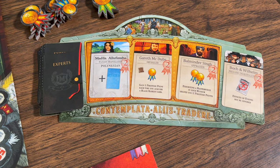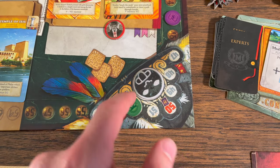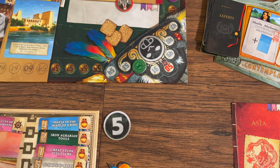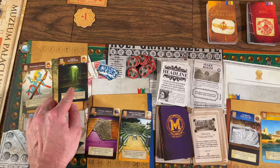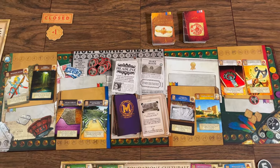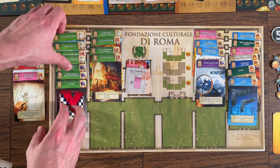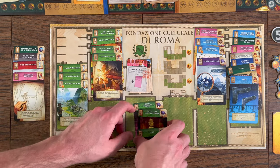The game ends in two ways: either a player's score marker passes 50 on the score track, in which case that player gains the five-point token and all other players take one more turn, or in rare instances, if any two of the four continent decks are emptied, the game ends immediately. When the game ends, players can reorganize their museum one last time to maximize points from their exhibited objects.